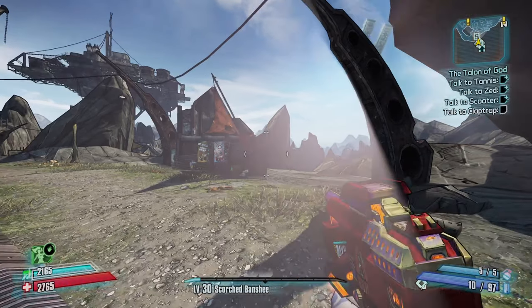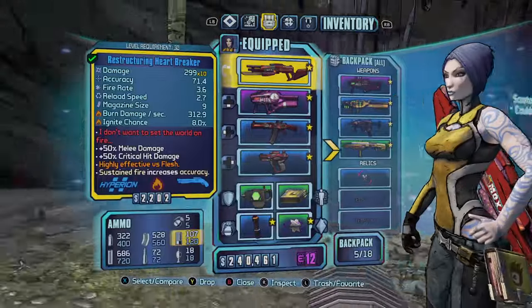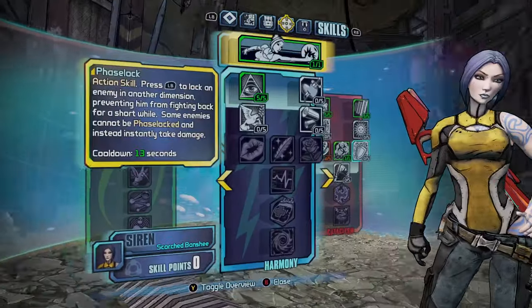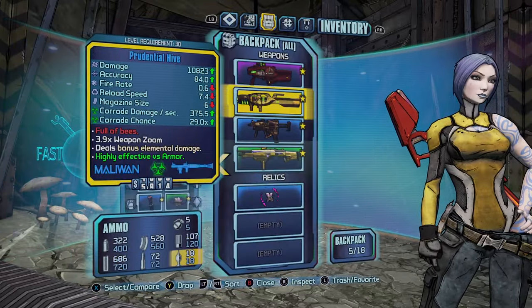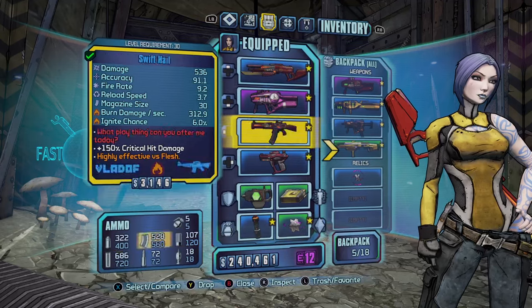Welcome back. Today I've got another Borderlands 2 build for you guys with the Vault Hunter Maya. I'll be going over the level 30 one — the character that you can spawn in with the Commander Lilith DLC. I'll be going over what weapons you should get at the start of the game and what skill points I recommend putting your points into.